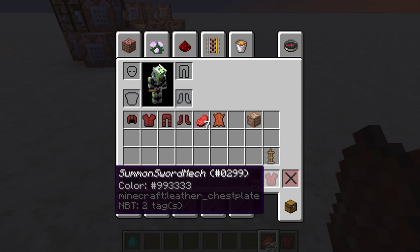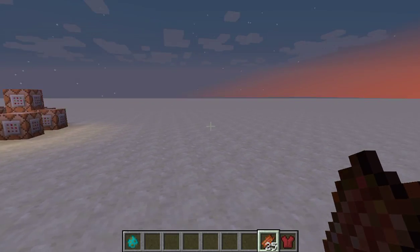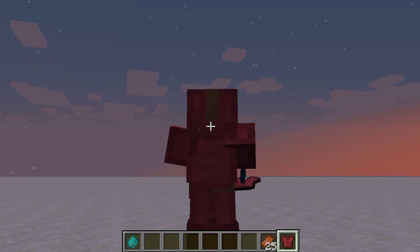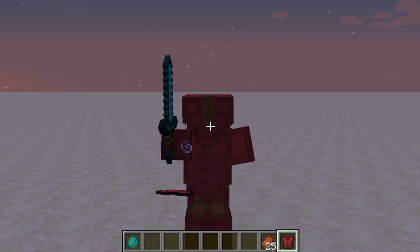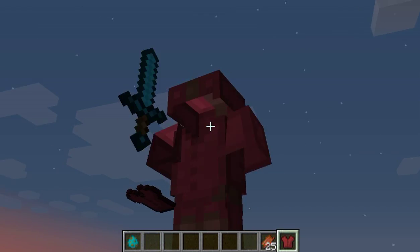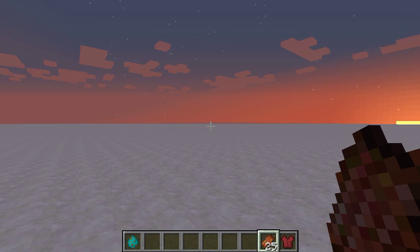So here we have the summon sword mech, and then we just have spawn zombies. Whenever we hold the summon sword mech, we have our mech suit. This is the mech suit — it's just an armor stand that's constantly moving its arm so it looks like it's swinging a sword. And then when we let go of it, we lose the mech suit.